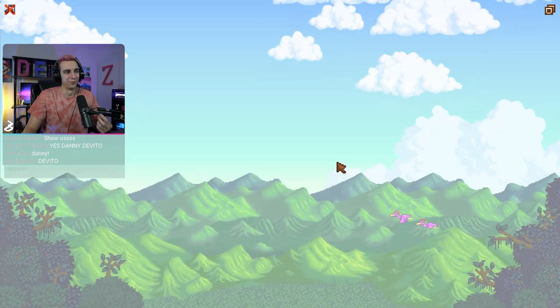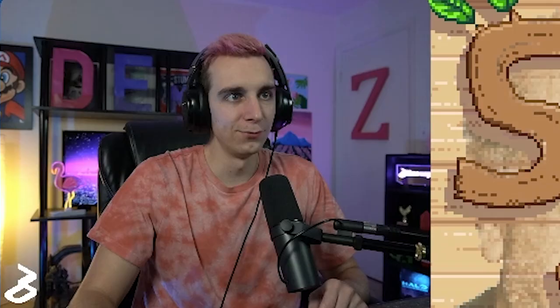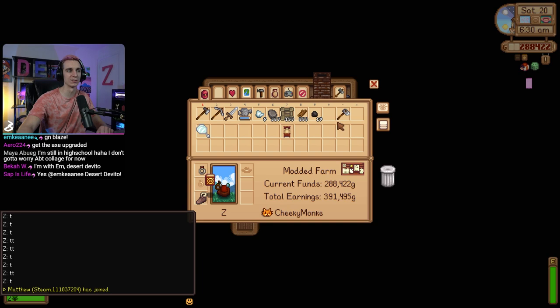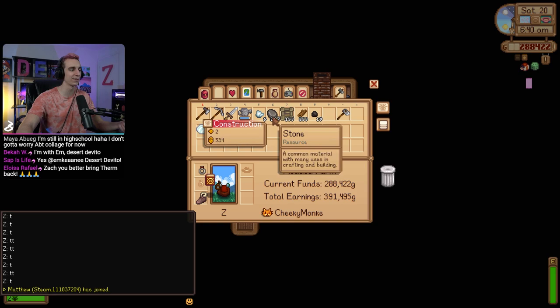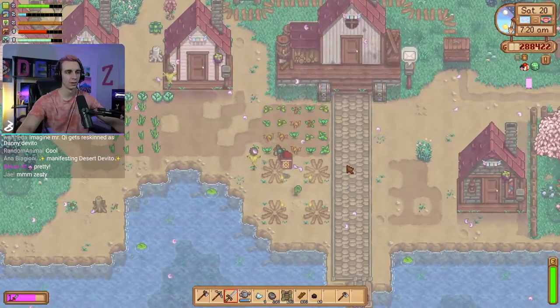We found another DeVito! Our fourth DeVito has been found. We just played for like 10 minutes and I never introduced the new mod that we added—it wasn't even working. This is take number two of Saturday the 20th of spring. The mod is called Gwen's Medieval Craftables. It's just a retexture mod of some common items—makes them look different and pretty and a little rustic. We've decided that today will be a decoration day.